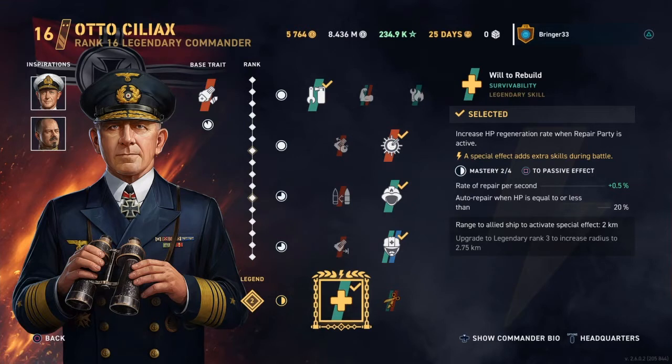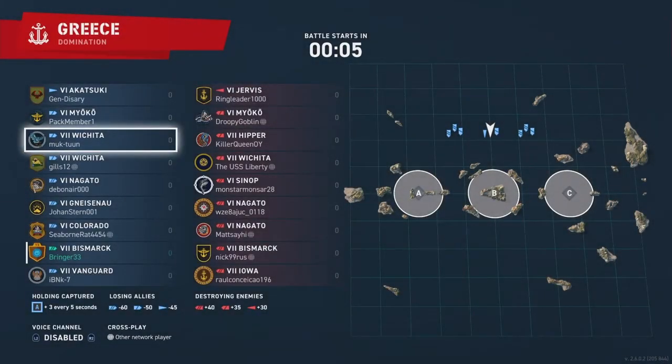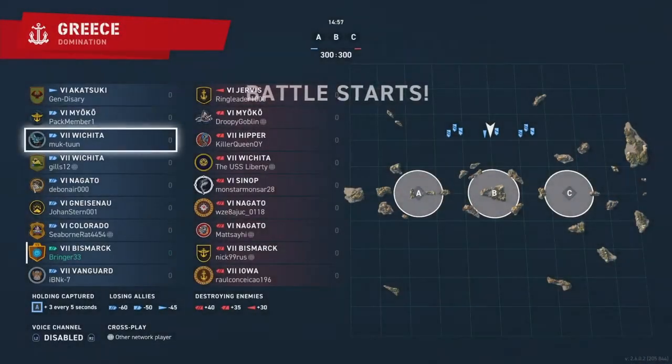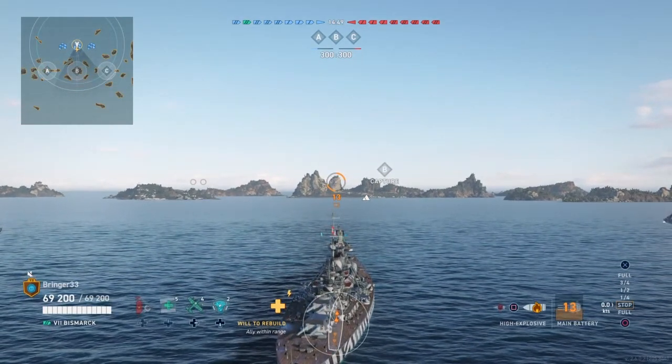Today we're going to be going over the new legendary effect for 'Will to Rebuild.' The special effect adds extra skills during battle — repair rate of repair speed per second is plus 0.5% of your max HP, and it auto-repairs when your HP is equal to or less than 20%. That's going to activate any number of times, so long as you're within range of an ally and under 20% hit points.